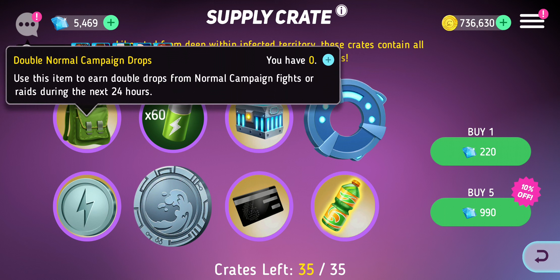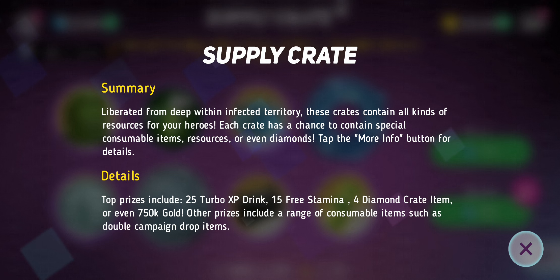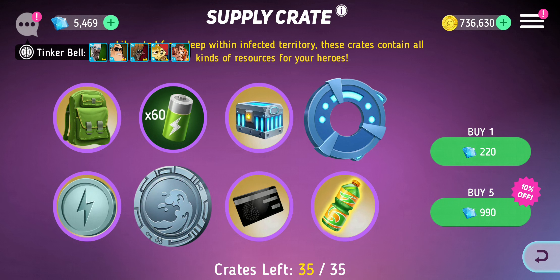If you saved a load of energy for a couple of days and did that, it wouldn't be too bad. These crates contain all kinds of resources for your heroes, and each crate has a chance to contain special consumer items. The top prize costs 999 gems and you get 25 turbo XP drinks, or 15 staminas, or four diamond crates — I don't think it's worth it.